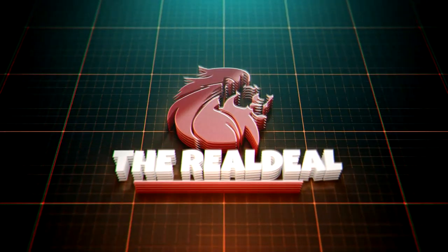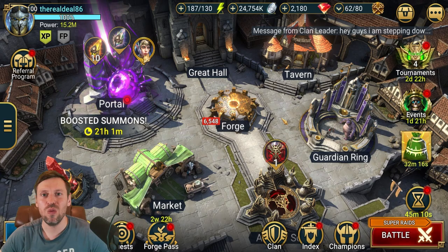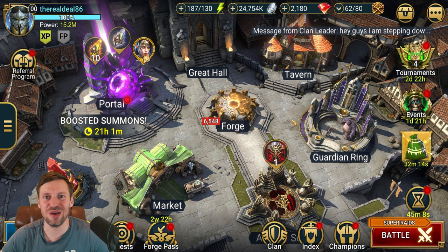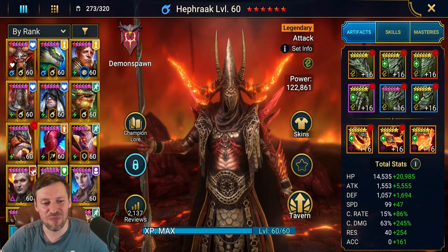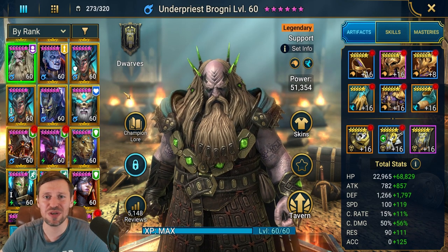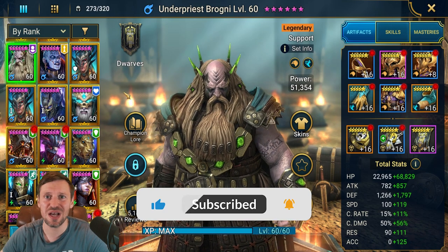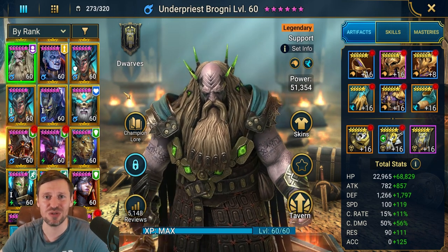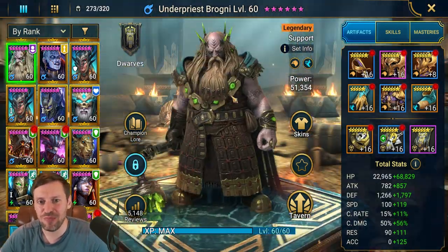Welcome back to the channel. Today we're going to look at one of my favorite champions — Brogni, or Brogdizzle. The guy is just an absolute beast. There's almost no content he can't be used in: doom tower bosses, doom tower waves, arena, dungeons, clan boss, hydra. He's even in world record teams for hydra and clan boss.